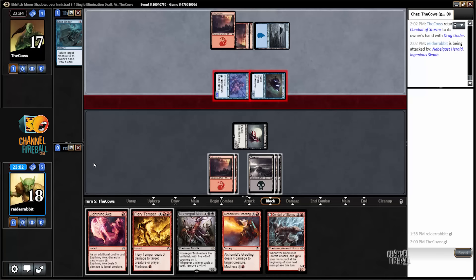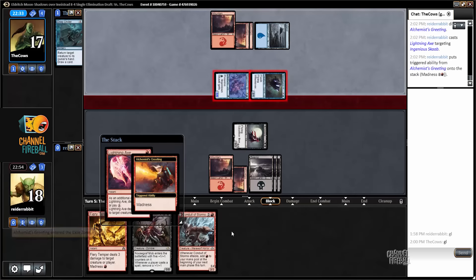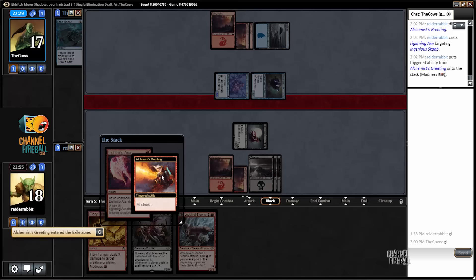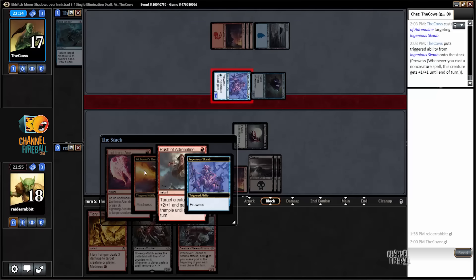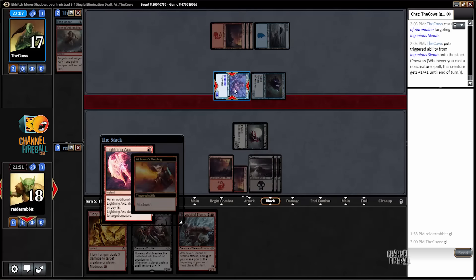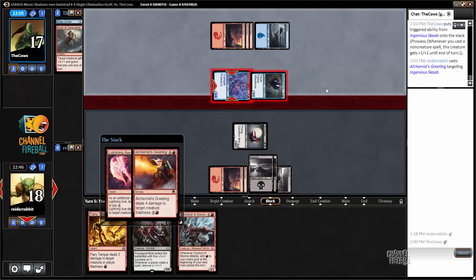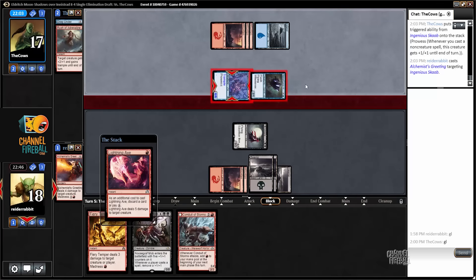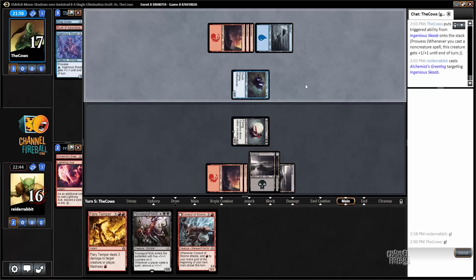No blocks. I'm going to use lightning axe with the more expensive alchemist's greeting here, and keep the fiery temper in my hand. Rush of adrenaline would be nice here, but my opponent should definitely let me target with alchemist's greeting. This is a slight Magic Online error by my opponent — he's making a 6/6 ingenious scab, but I haven't even cast alchemist's greeting yet. So now I can just target the scab with both spells, whereas if my opponent had let me cast the greeting I would have targeted the nevelgast herald. Or maybe my opponent tricked me.